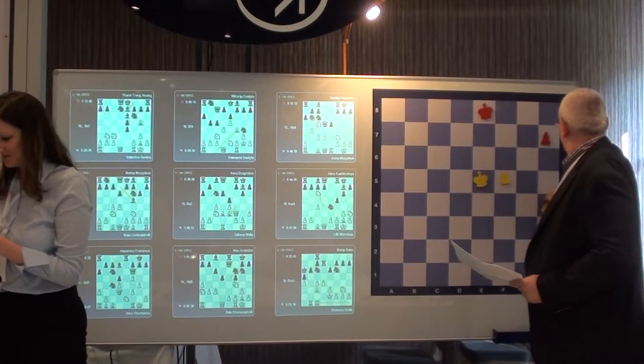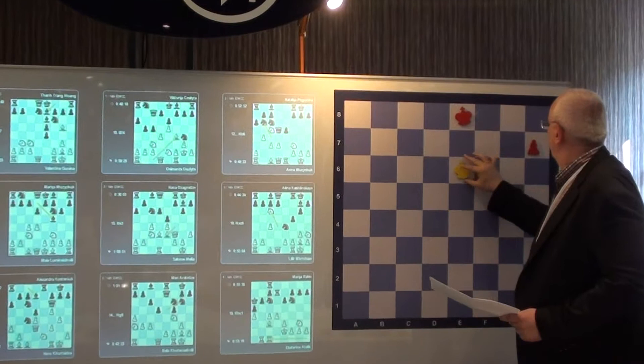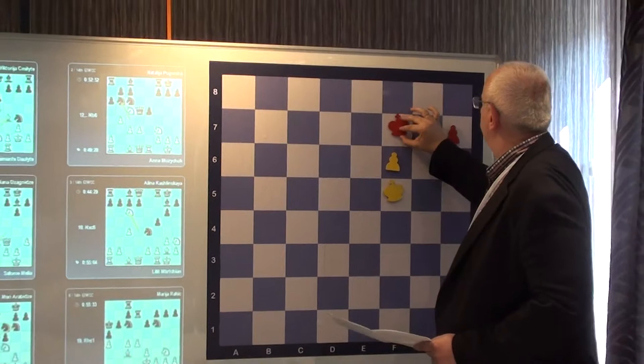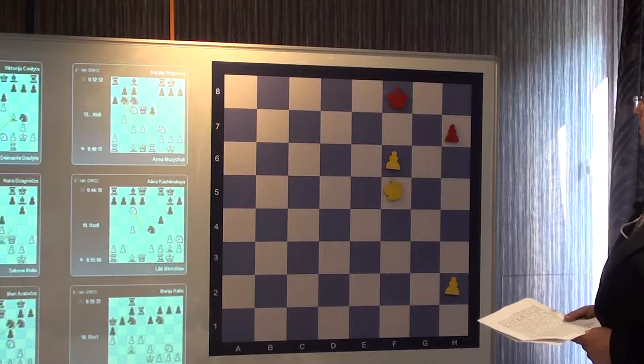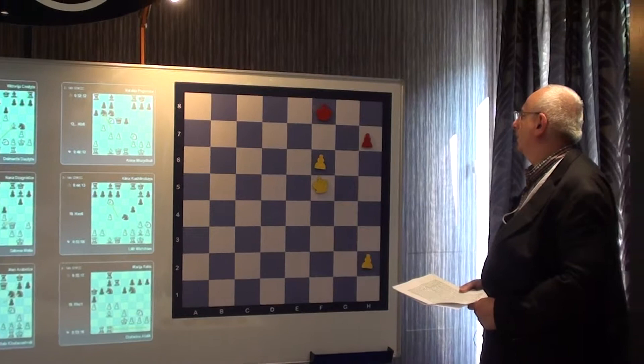So we came here, into this position. We had problems with the direct opposition — or the reverse one? We had problems with the reverse one, because he played immediately King E8.